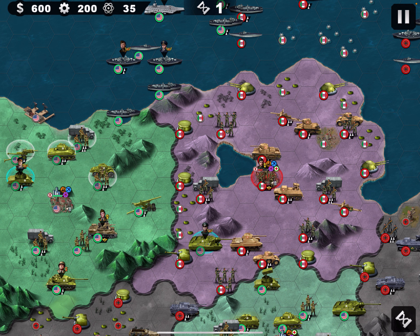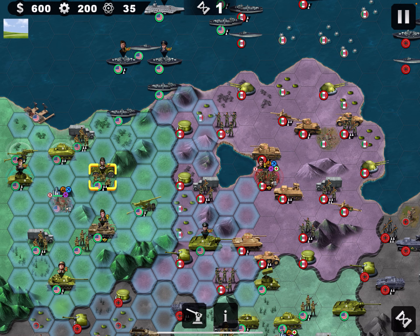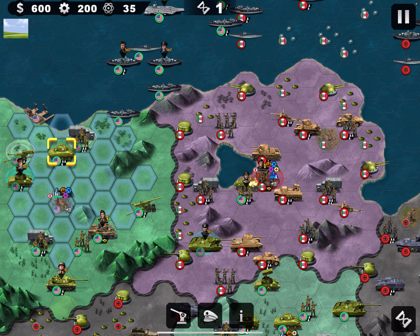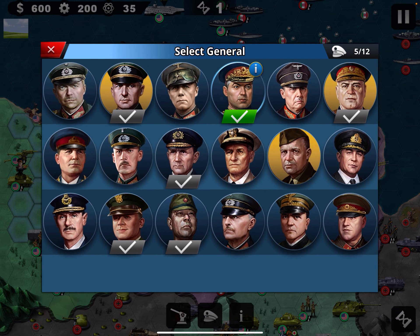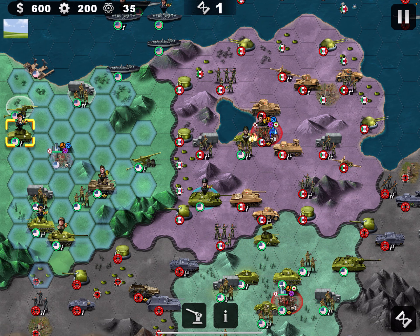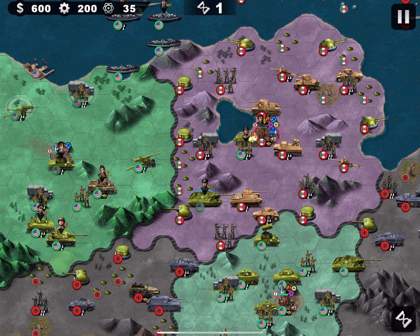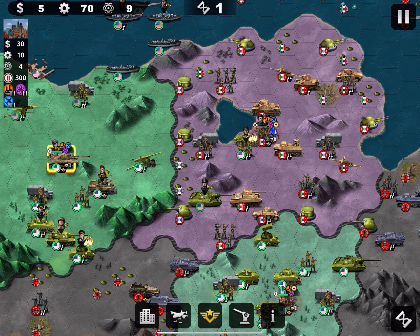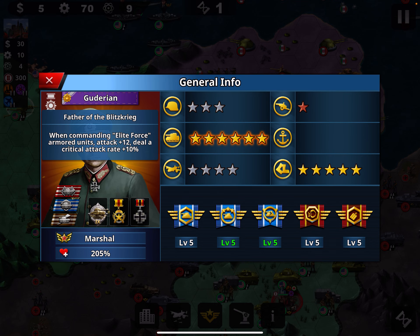I'm not going to shoot yet - first I'll position my tanks. I'll give a tank to Rokossovsky and try to build one for Rommel. I'll do an escort for Zhukov. Zhukov has an excellent level, which is why he shoots so much. Most importantly, Guderian leads the force because Guderian has the special ability - Father of the Blitzkrieg.